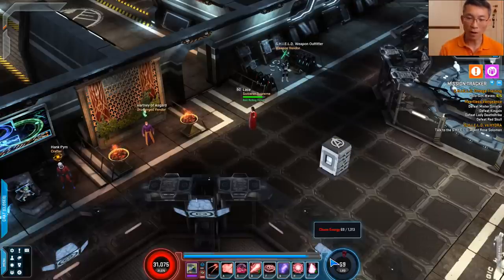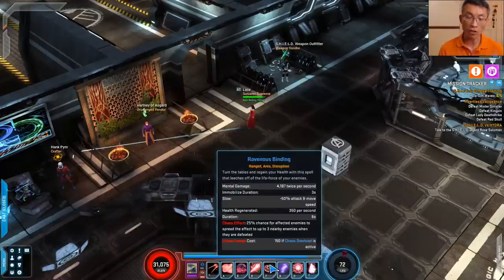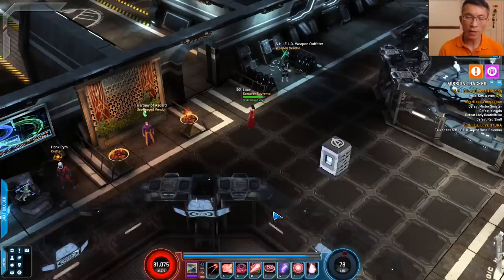The disruption build — I've tried it, and I didn't really like the kill speed or the clear speed for the terminal and so on. But I can see that the disruption build probably has higher potential in terms of single-target environments. So without further ado, I'm going to talk about the build design for Scarlet Witch.